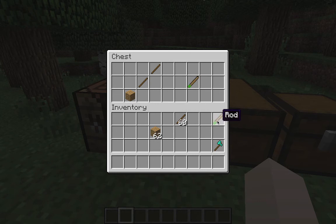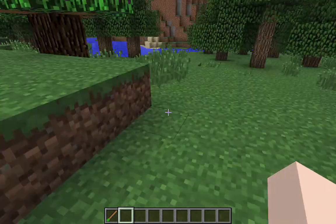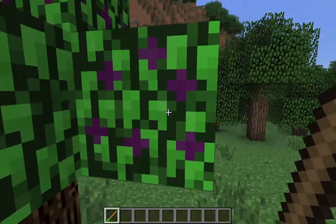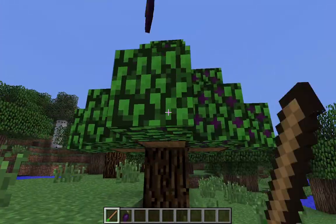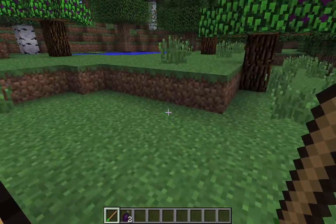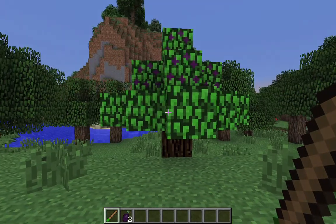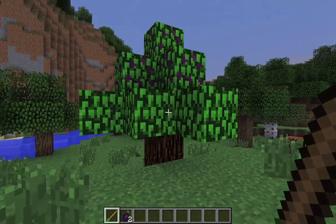I already have one so I'll leave one there. And then with this rod, it's what you use to get the olives off. You just right-click on them and a leaf block will drop an olive. And I think it still spreads back to ones that you've harvested from, but I'm not 100% sure.